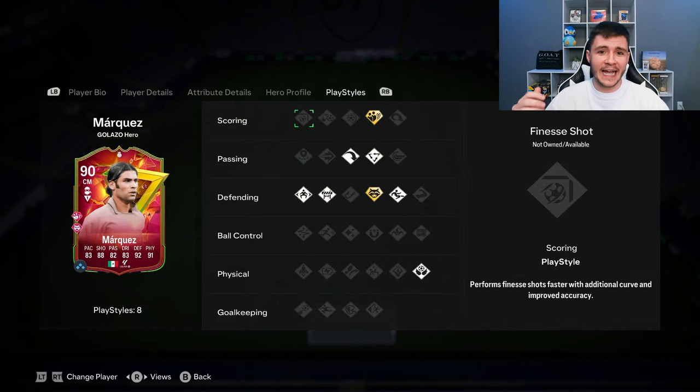Keep in mind the play styles he has are also really important — he has the anticipate play style plus, and we all know how OP that is. Overall, I'm going to go ahead and give the card an 8.9 out of 10 rating. I really enjoyed using him as a center mid. I think he's best suited as a center defensive mid in the 4-2-3-1. You can definitely use him as a center back if you'd like. You can also throw him into the Heroic Chronicles Evolution to make him a 91 rated card with even better stats.